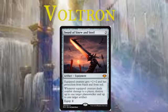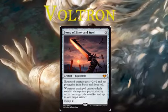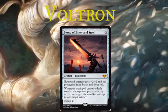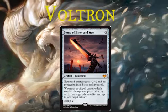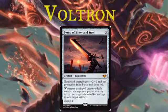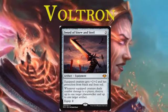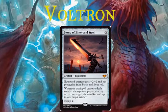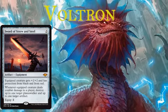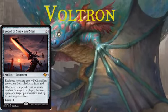Sword of Sinew and Steel - we've got it listed in both removal and Voltron because we were unsure as to whether we should really put it in either. It's plus two, plus two, protection from black and red. Black specifically is the one that removes a lot of stuff, so being able to protect your creatures from that is useful. Whenever the equipped creature deals combat damage to a player, when you have protection they often can't block, destroy up to one target planeswalker and up to one target artifact. So sadly it's not a creature type, but it's still very good. You can just get rid of planeswalkers, and artifacts do come up as something you need to get rid of - like getting rid of their Sol Ring sets them back two mana.